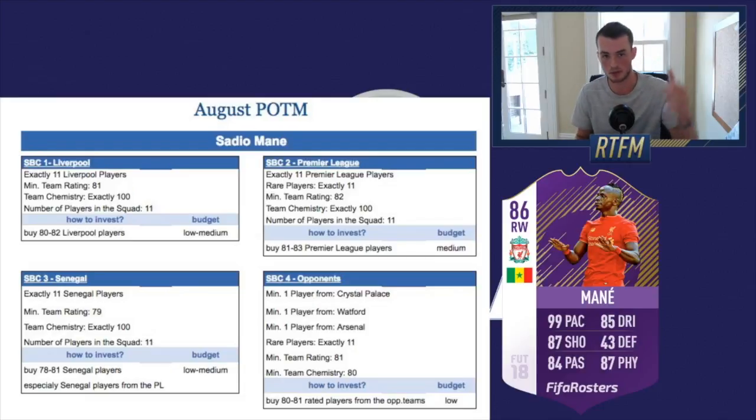Opponents is a big potential requirement — last year some POTM SBCs required players from teams they faced that month, making it a low-budget slot. If Man United and Liverpool share opponents there could be overlap, which is a good investment angle. Keep bronze and silver players from relevant nations — Senegal, France, Belgium, Armenia — just in case. The POTM for August won't appear in FIFA 17 since EA is done with that game; it'll release in FIFA 18 in September, just like Sterling's POTM did last year.